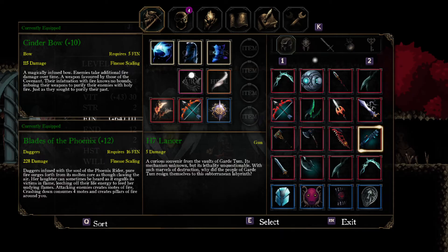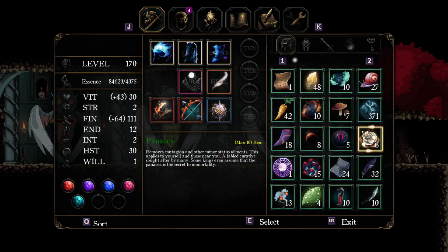I haven't actually done an intelligence build yet, but I'm going to assume that because it deals with magic, you probably already have the abilities necessary to deal with the supplemental crystals. I'll see you next time.